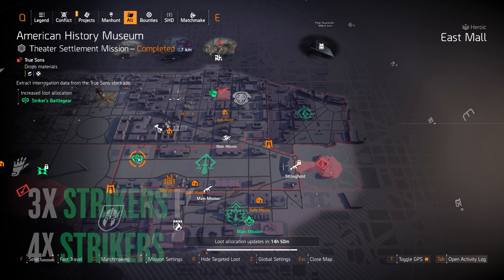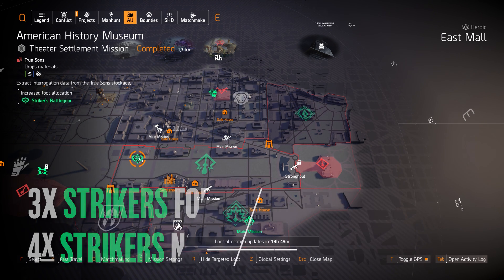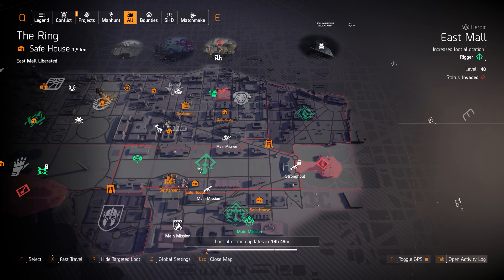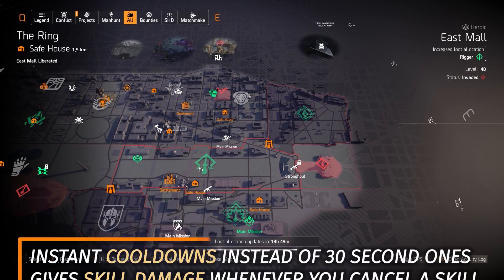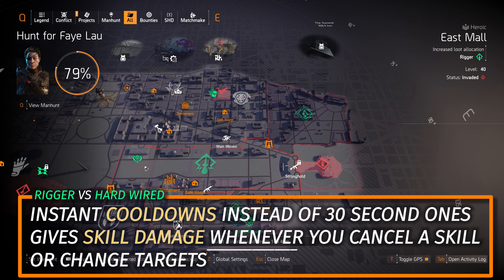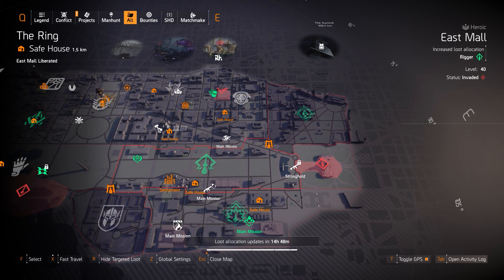We got Strikers over at American History Museum. I only recommend 3-piece Striker — I don't even really recommend that — it's just for increased rate of fire and weapon handling, like on a Merciless build or LMG with Perfect Frenzy. Next up at East Mall we got the Rigor gear set. This one's great for instant skill cooldowns when you cancel or destroy a skill, and it gives you skill damage on top of that. The chest piece increases that buff by about 10% more. It's definitely the successor to Hardwired — I definitely recommend picking this up for a turret and drone build or any deployable skills.